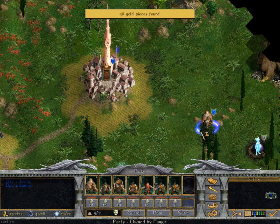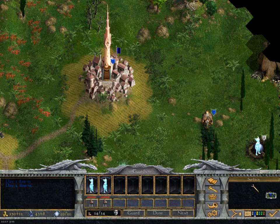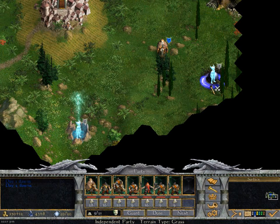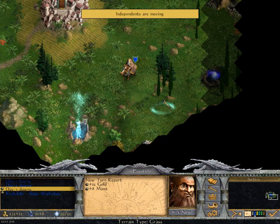We want to come down here and get this gold. Let's see what we have here - two magic servants with 24 hit points. We can probably take them on. What are they sitting on top of? That is a magic catalyst - it gives us a bonus of 150 research points or 50 casting points. We can't get there in one turn anyway, so let's come down here and explore a little bit.